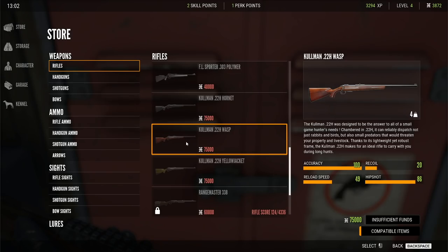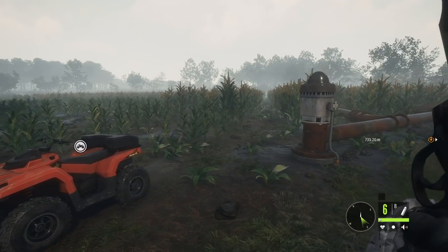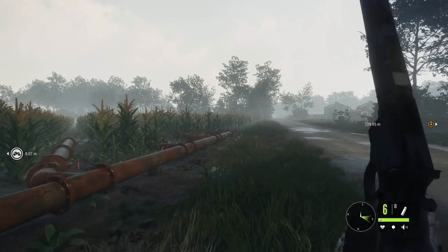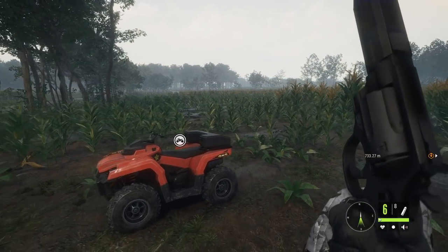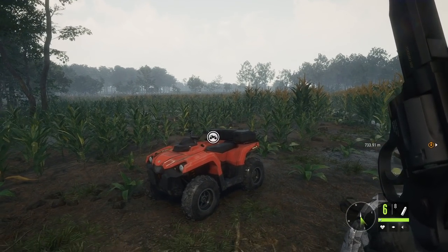One thing I wanted to show you guys is a super cool gun brand new to the DLC here — it is the Calum 22H. This gun is super cool. It works perfect for hunting around here for rabbits, birds, and also small predators. It is a little bit on the pricier side, but trust me, it's worth it. The Mississippi Acres Preserve DLC is now out for Steam, Epic Games Store, Windows Store, PlayStation 4, and Xbox One. Big thank you to Expansive Worlds and Avalanche Studios for sponsoring this video. Don't forget to subscribe, and I'll see y'all in the next one.